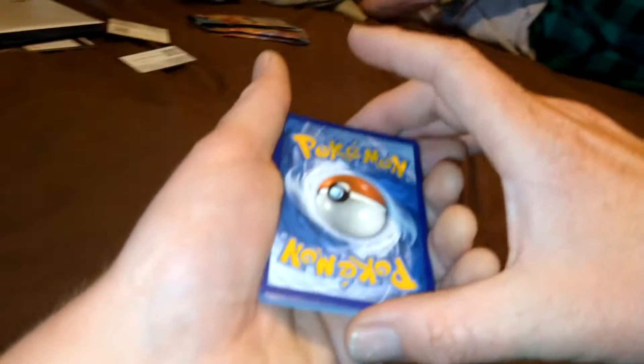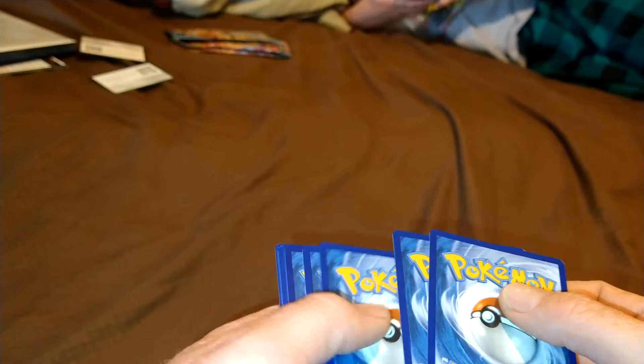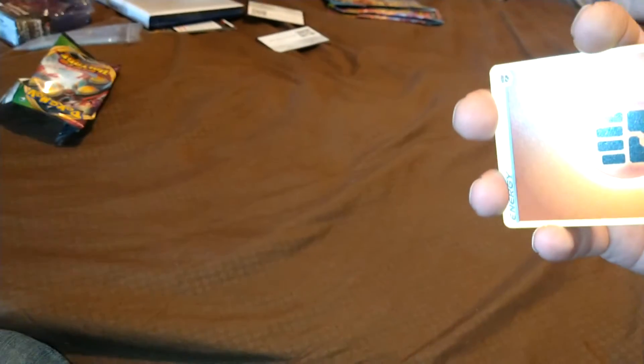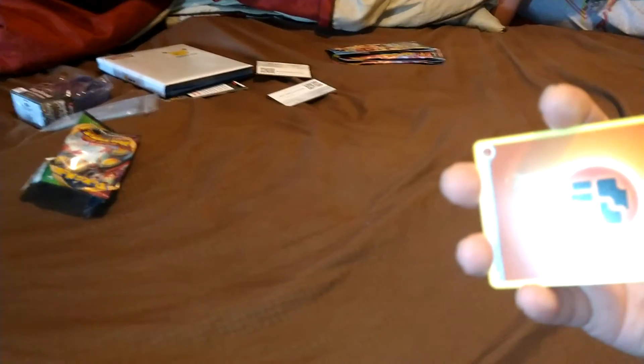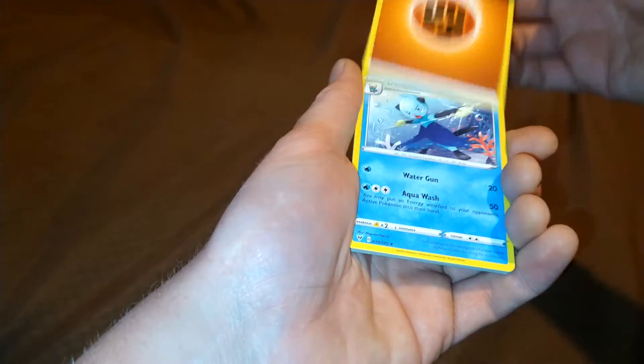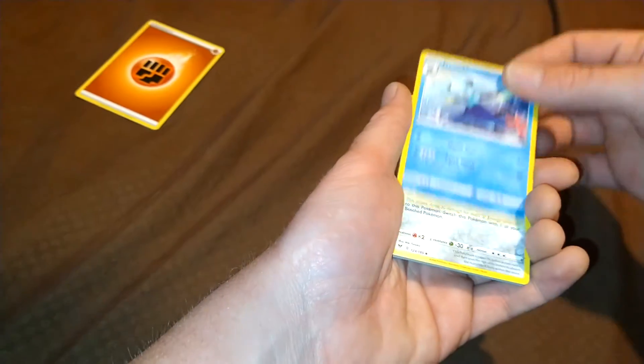Two, three, four. These cards look nice, these cards look good. I hope we have the Pikachu. What do I have, Landon? You have Fairy, because there's Fairy in that set. There's one. Oh, it was Electric. Here we go. I've got D-Watt.